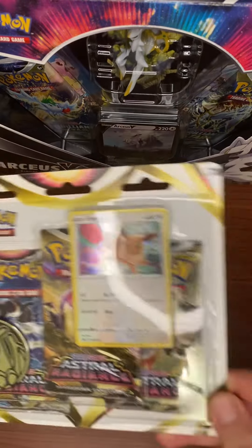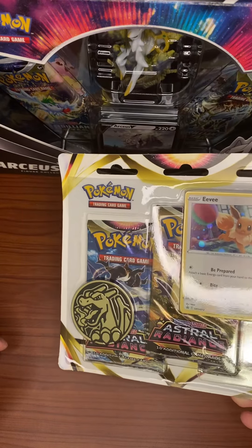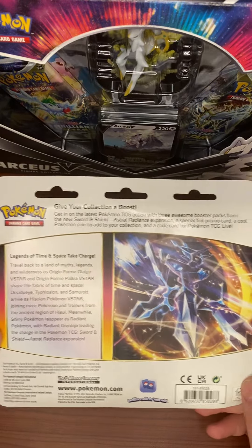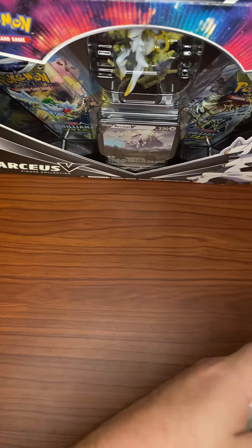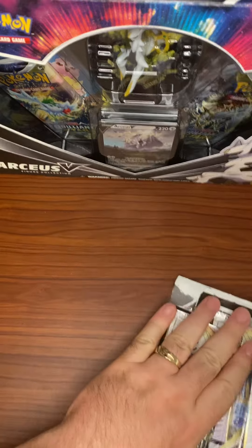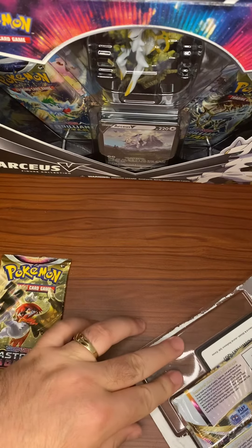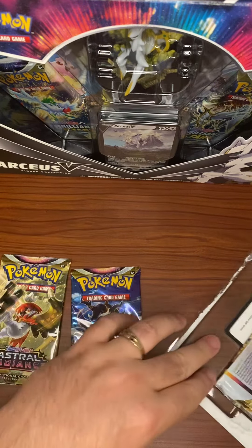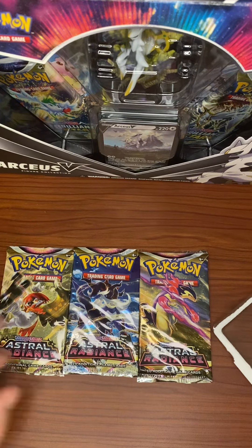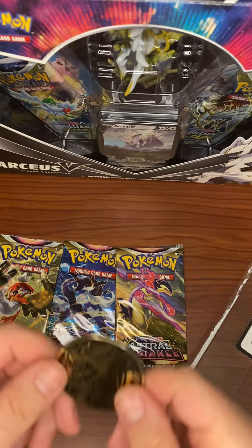So here I have a three-pack blister of Astral Radiance. You have the Eevee promo, which we'll get a better look at once we remove these. Also, I love this — I should have got more because my kids are obsessed with Charizard — this awesome jumbo Charizard coin. I'll show you the back. This opens ridiculously easily, thankfully. We have three different pack arts.